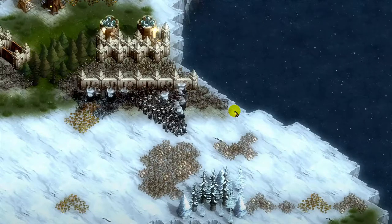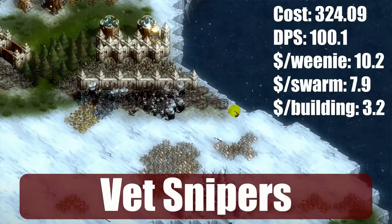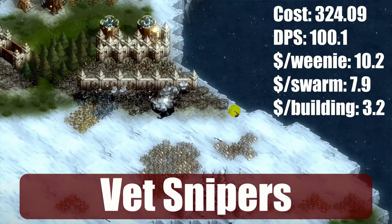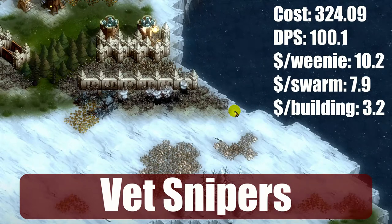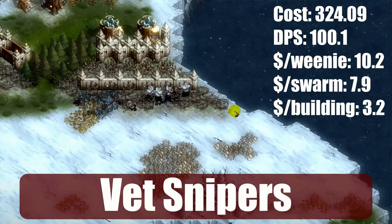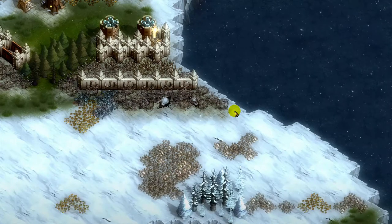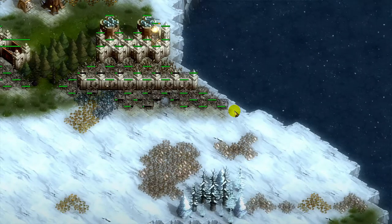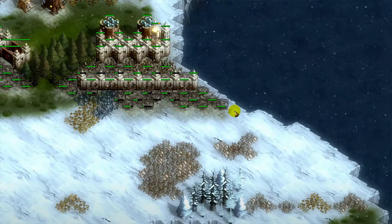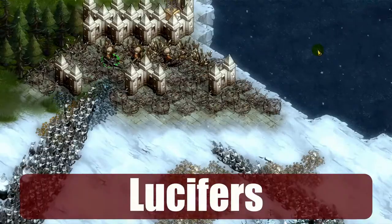Against buildings, Snipers are about 13% more cost-effective than Rangers, which is really negligible, but they do pack that power into a smaller form factor. Veteran Snipers are 122% more effective than normal Snipers — more than twice as effective. The big advantage is the faster fire rate, which means they're more likely to kill a Harpy before it gets close enough to do damage. They're most cost-effective against big targets like buildings and Chubbies. Against small targets, make sure you set them to target highest level first.